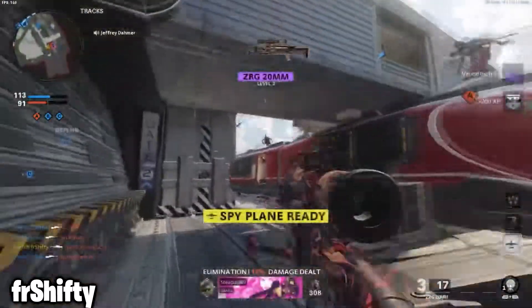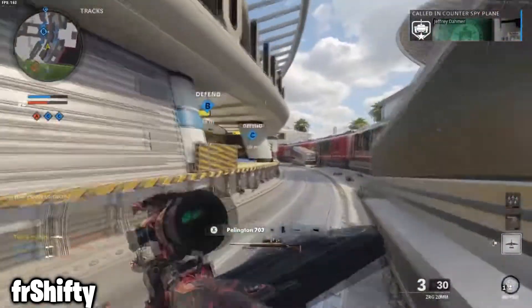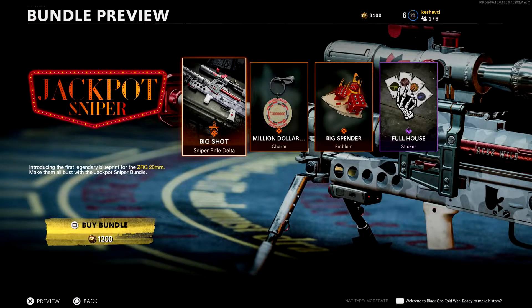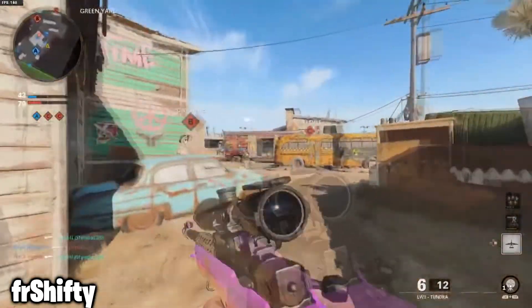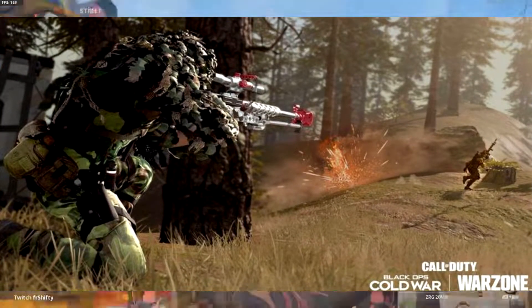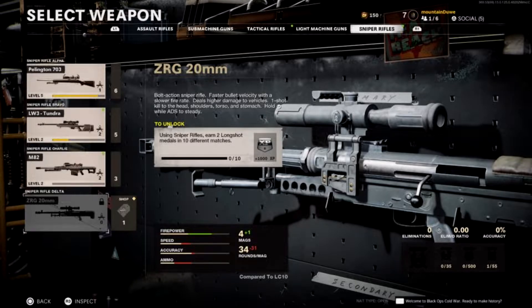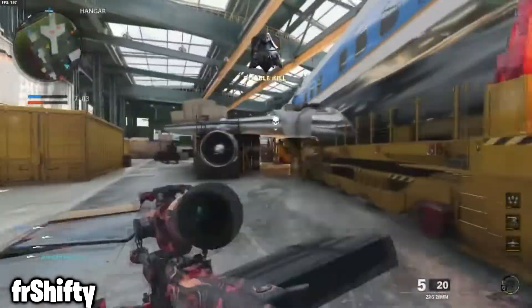Of all the weapons we've received in Cold War, this one is by far the easiest to unlock. To unlock it, you can either buy the bundle — I believe it costs around 1200 CoD Points — and you'll have the weapon immediately. But the more favorable option is to simply unlock it in-game by completing a quick challenge: you have to get two long shot medals in 15 different matches.